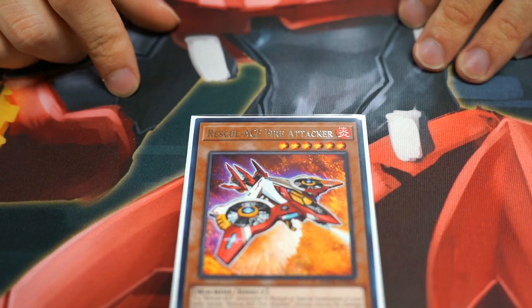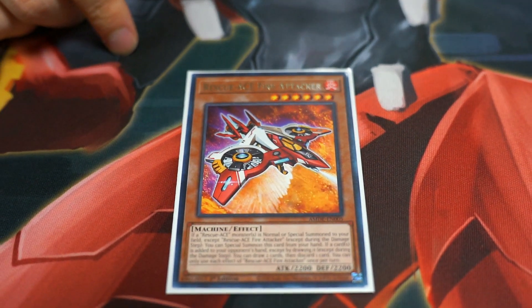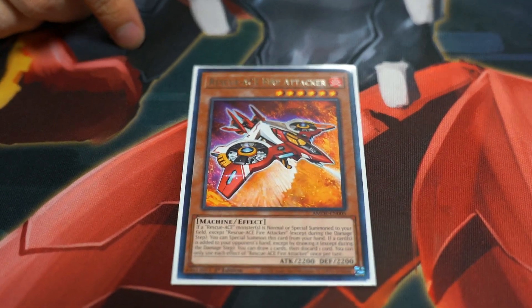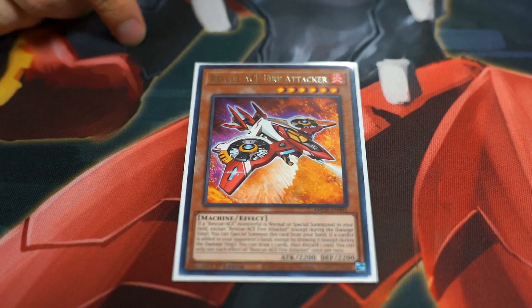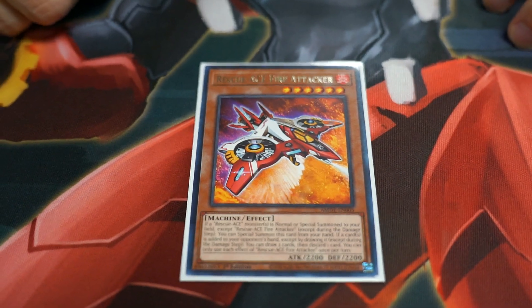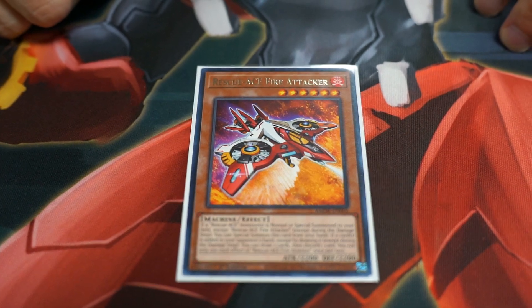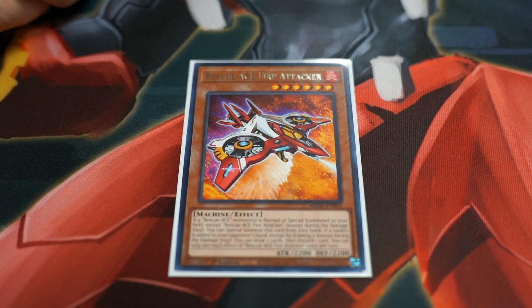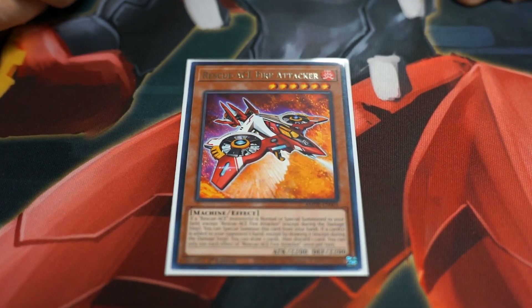I run one Fire Attacker — that's the draw two, discard one. It's also just an extra body that you can get onto the board. Another reason why I liked it is that I ran into There Can Only Be One at least twice this tournament, and luckily I was on Fire Hydrant, so I was on Machines, and luckily the majority of them are Machines. The exception to that is Air Lifter.